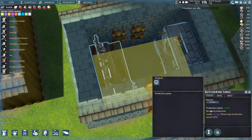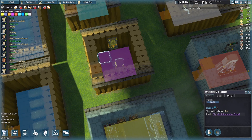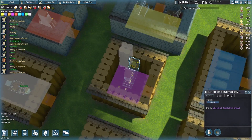The stove and the butchering table both have an increased speed of 120%. This one here is your Church of Restitution chapel, which is for your religion type. In this room you need the Restitutionist shrine and two Church of Restitution wall decorations — I have one here and one here. That gives us the Church of Restitution chapel, and the bonus is a positive mood bonus for Church of Restitution villagers when they use it.